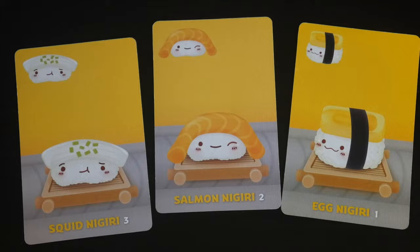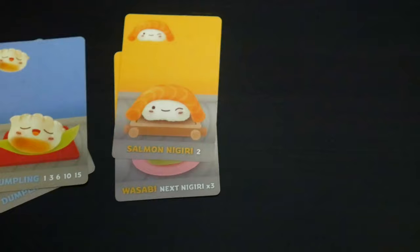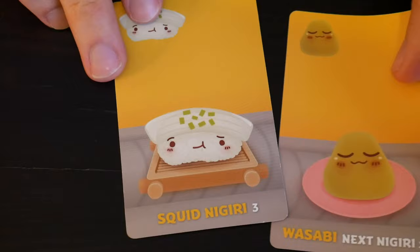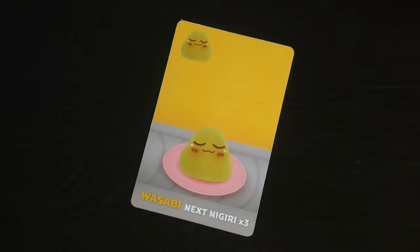If you played wasabi and a few turns later you decide to play a nigiri, it will go on to the wasabi and now gets triple points — so a salmon nigiri would be worth six points. Just remember that you have to play the wasabi first, and the next nigiri you play has to go on it. You can't choose to save it for something better to come along later. Also, if you play wasabi too late and never put a nigiri on it, then it's worthless.